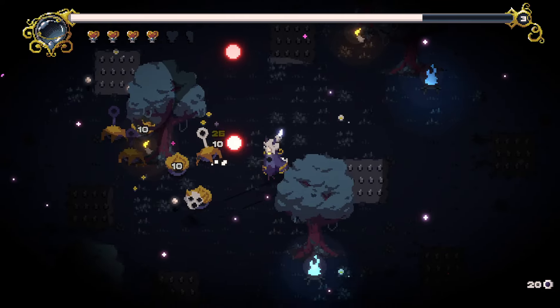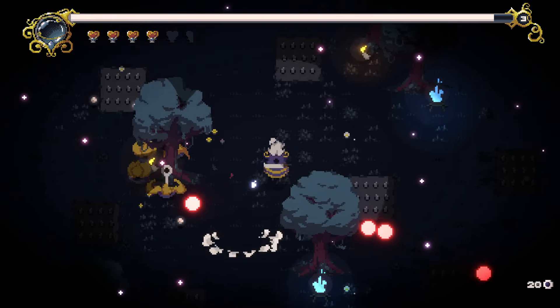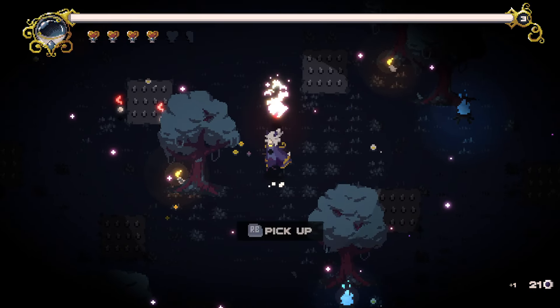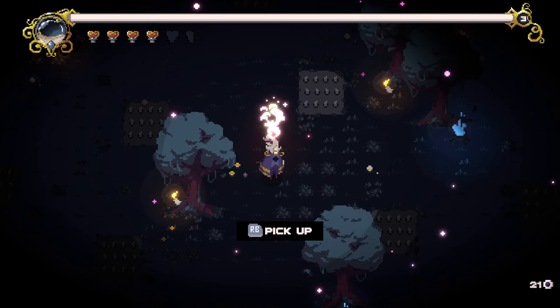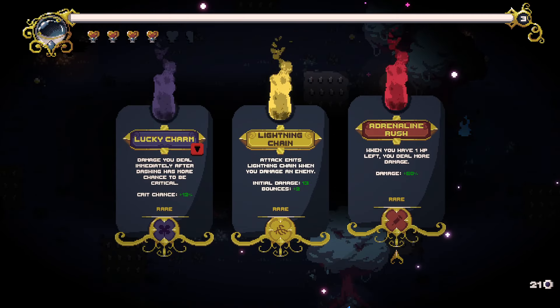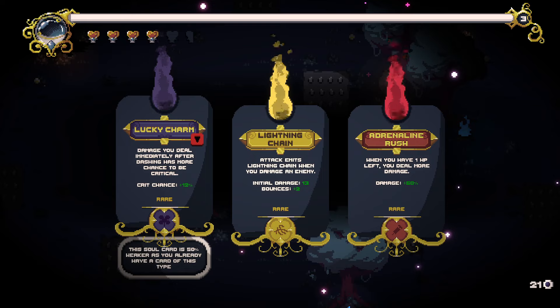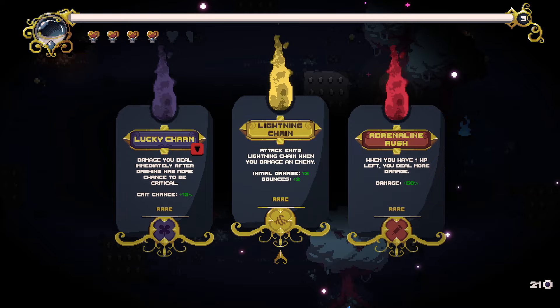Spikes. Why did they all die right there? 777 on everybody? Adrenaline Rush: when you have one HP left you deal more damage. Attacks emit lightning. Chain lightning when you damage an enemy — we can just go with the lightning build. Or damage you deal immediately after dashing has more chance to be critical. Let's do the chain lightning.